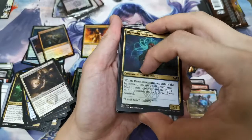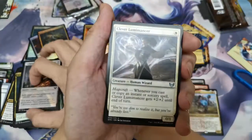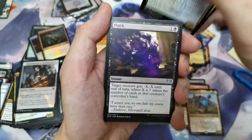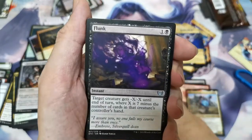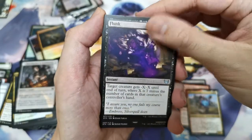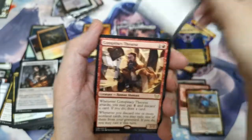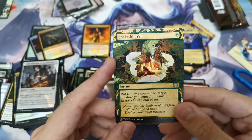Biomathematician, Introduction to Annihilation, Clever Lumimancer, Zimone, Flunk — sounds like 'you flunk your test.' When I was younger my mom would say 'did you flunk your exam?' Conspiracy Theories and a Snakeskin Veil. I hope you guys are enjoying the video opening. There are a lot of other content creators and YouTubers opening packs too — you can check them out.